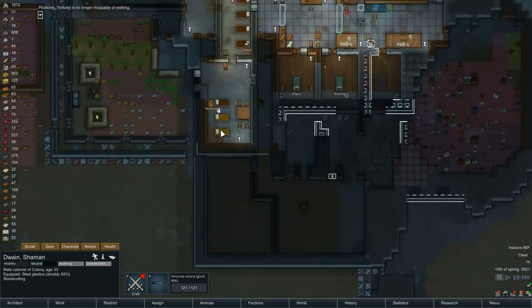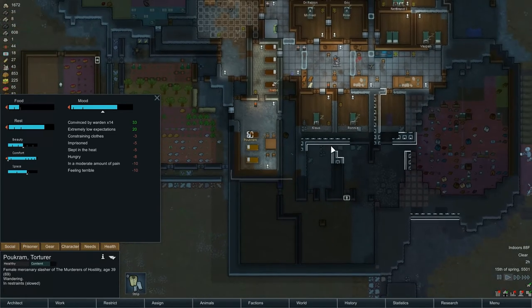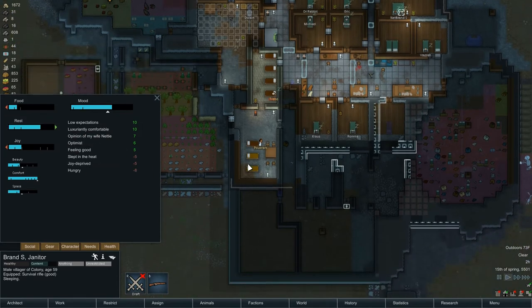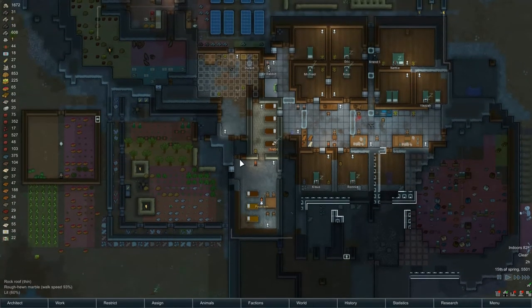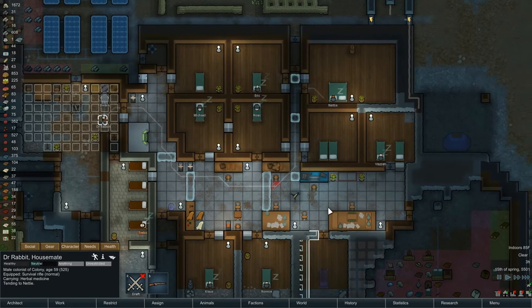Pukrum is no longer capable of walking. So Pukrum is going to get dressed and not get overheated this time. How are you doing now? Needs: lots of negatives, but still in a good mood. Need to be fed. We're waiting for Brand, who is actually doing okay — I think it's time to get him up. Let's feed Pukrum, then you get yourself a meal. Rabbit is going back to work, tending to Nettie. So it's medicine time for the three sickos. Hopefully we're getting close to done on that — I'm told it's a 20 day disease. I doubt it's been that many.